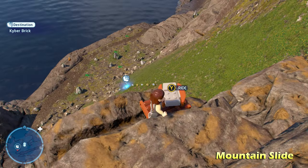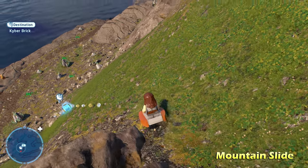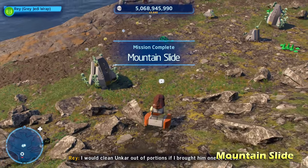We're going to get into this little vehicle slide. This is a cool little animation — we slide right down into the kyber brick for Mountain Slide.